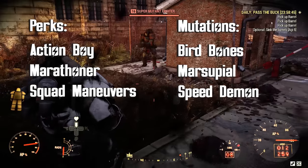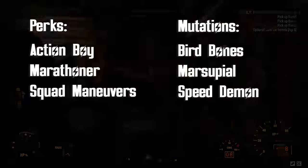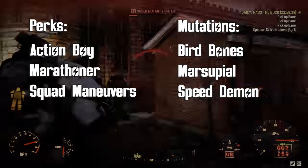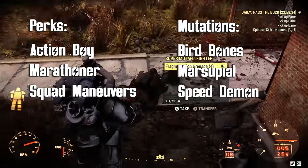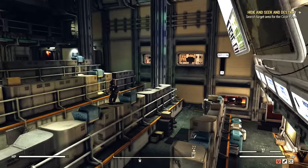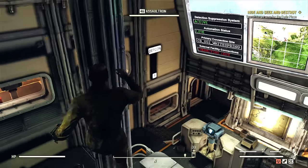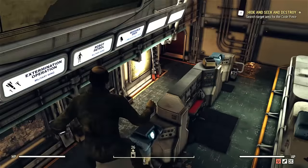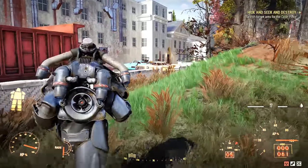The mutations you want are Bird Bones, Marsupial, and Speed Demon. Bird Bones makes your falling speed much slower — gravity has less effect on you and your maximum velocity is much lower. Marsupial lets you jump a lot higher, like 10 or 15 feet in the air. And Speed Demon increases your movement speed 20% along with your reload speed.